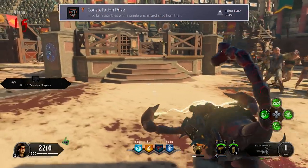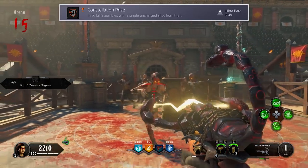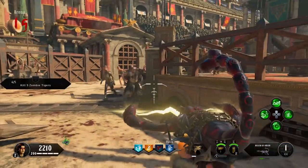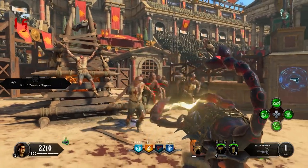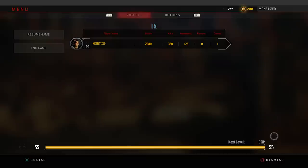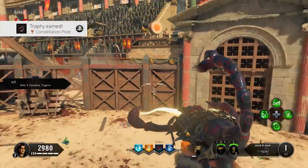And finally, the last trophy is Constellation Prize. To get this, you must kill nine zombies with a single, uncharged shot from the Death of Orion. Keep in mind, this cannot be done with the upgraded Sirket's Kiss. What I did was hoard up a bunch of zombies in the arena, then fired one normal shot at their heads. I also checked how many kills I had before I shot and how many I had after, so I could know for sure if I got it.